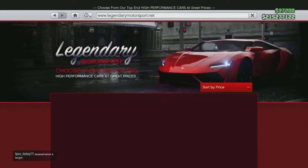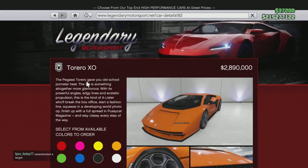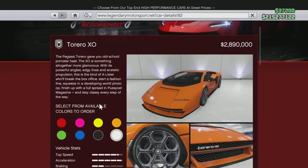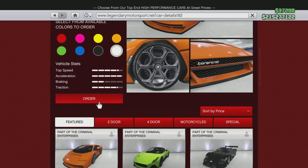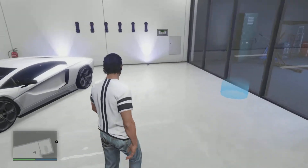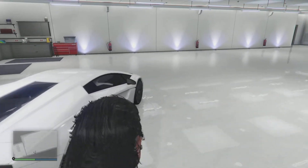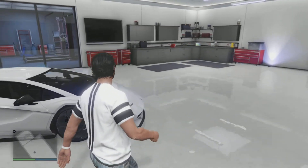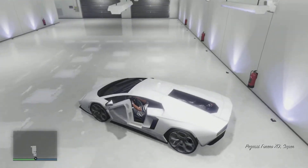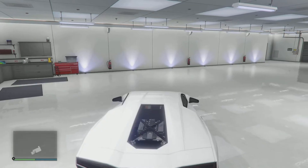All right, hello everyone. We're going to start with the first car, which is the Pegasi Torero XO for the summer DLC — the Criminal Enterprise DLC. The price of this car is two million, eight hundred and ninety thousand. Let's have a look around the car. For me, this car is based on the Lamborghini Countach 2022, which was just released about one month ago.